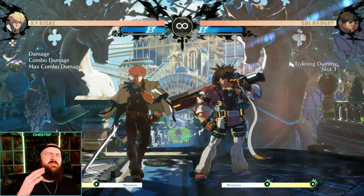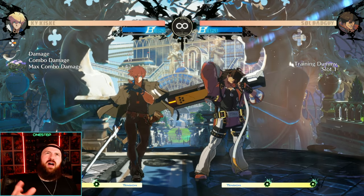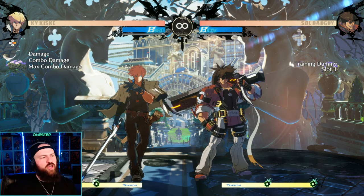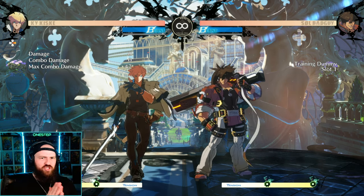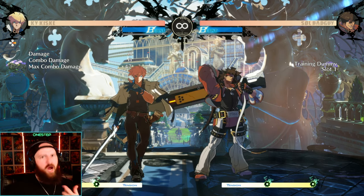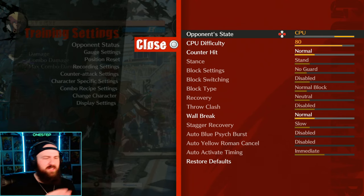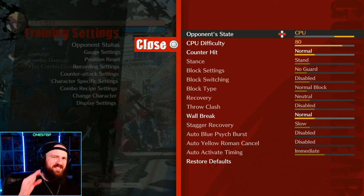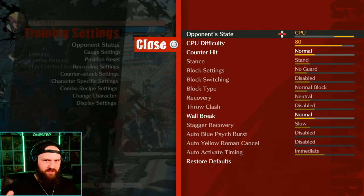Think about a burst kind of like a breaker from Mortal Kombat or similar games — it allows you to essentially break or burst yourself out of a combo as you're getting comboed by your opponent. To do a burst it's going to be different for everybody. For controller players, for example, it's R1 plus any button at the same time, but go into controller settings to see what your burst button is.